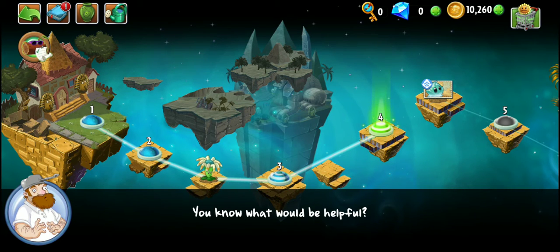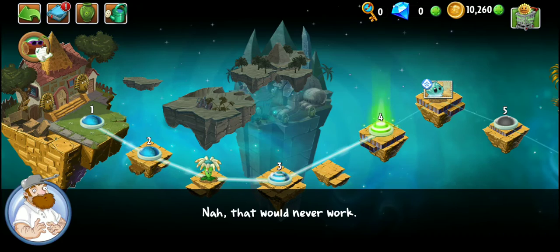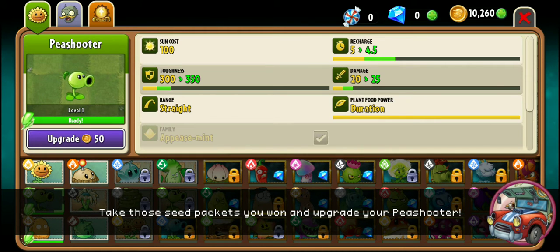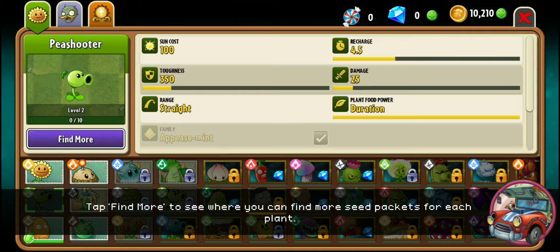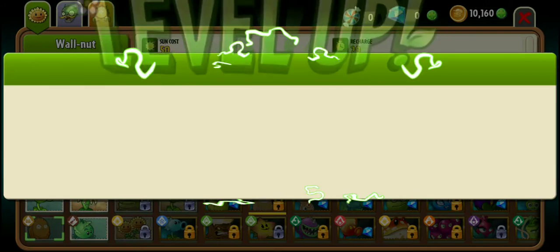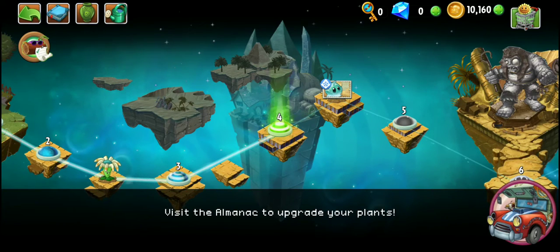You know what would be helpful? A place you can read about plants. You mean like the interactive almanac? Take those seed packets and upgrade your Pea Shooter. Play Ancient Egypt levels or complete Ancient Egypt quests in the travel log to win piñatas and earn Pea Shooter seed packets. Find the Ancient Egypt Piñata Party in the store. I'm going to upgrade our Wall-Nut for more protection. Let's exit the almanac. Use the almanac to upgrade your plants.